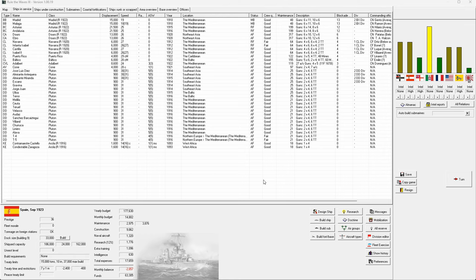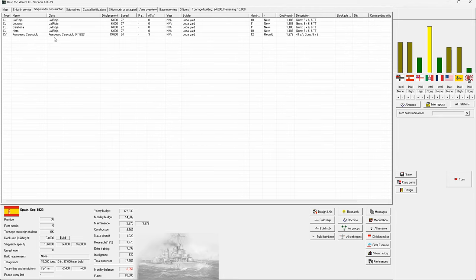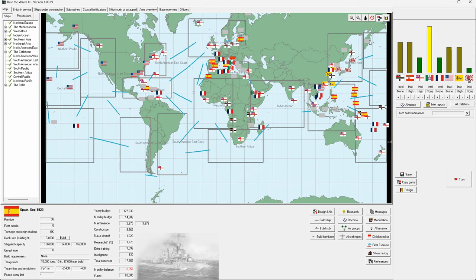Welcome back to Roll the Waves 3 in our Spanish playthrough after about three weeks of a break, which was longer than planned. As a quick recap, we are in the middle of a naval treaty restricting the size of our fleet, so we've been modernizing the ships we have without really expanding. One area we have been moving ahead is in aircraft tech — we have our own purpose-built CVL and are currently converting an old Italian battle cruiser into our first CV.